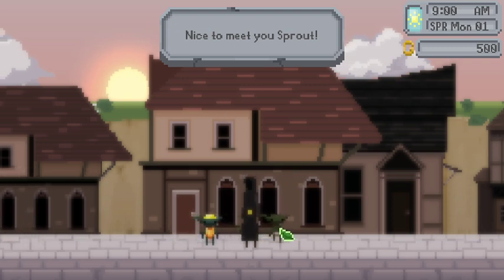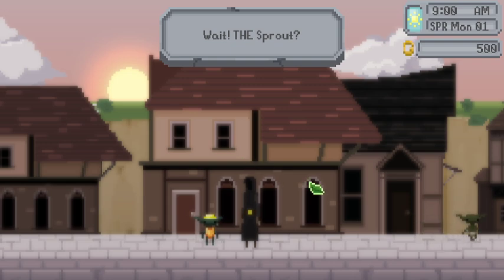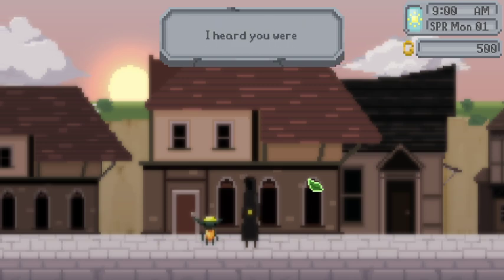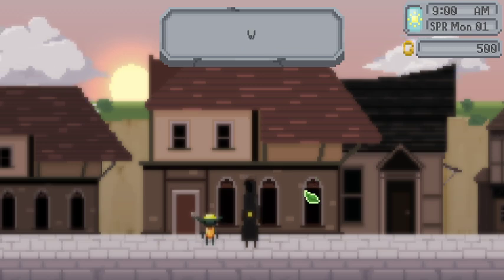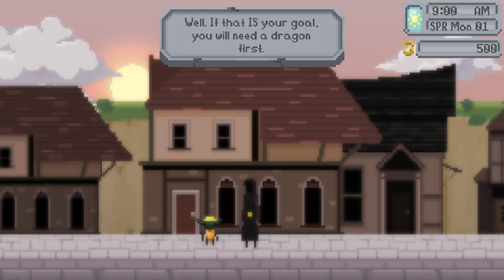'Nice to meet you Sprout.' Look at these little goblins, they're so cute. 'Sprout? I know you. You're the one that just bought all of that land to the west.' It probably doesn't sound like this little goblin but maybe it does. 'I heard you were planning on raising a dragon there. Well if that is your goal you will need a dragon first.' Please, I'm so excited. I want to meet our dragon!